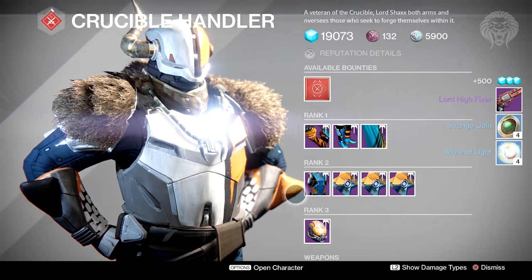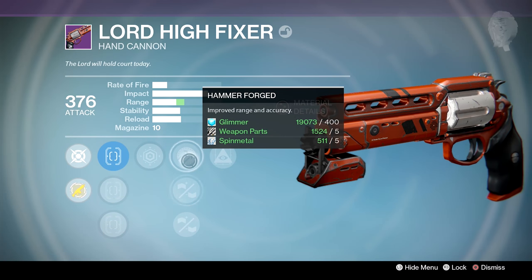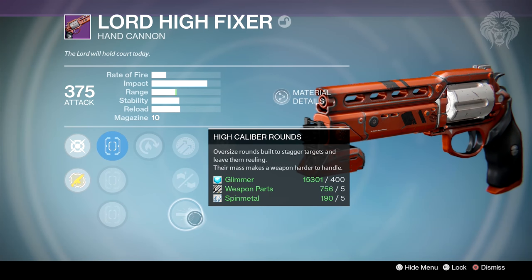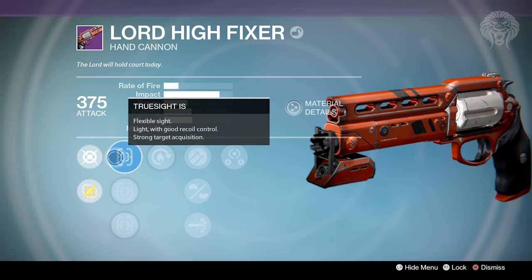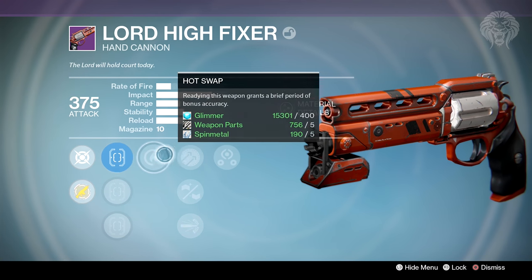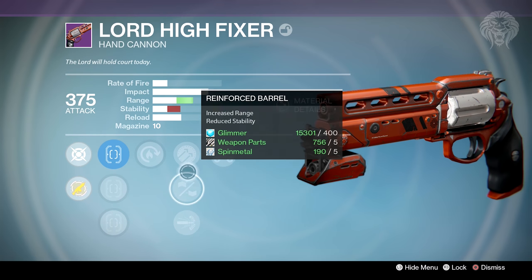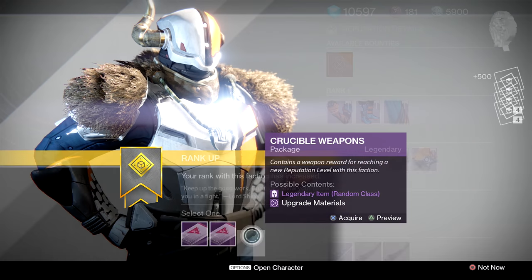Moving on to the crucible packages - the first one I got is a lord high fixer hand cannon, a really cool weapon. This one came with hidden hand but only hammer forged for range, so not too good. I also got another from the next package which came with third eye and reinforced barrel - the best range perk but it takes away from stability, so it's going to kick really high. Not a massive fan of it, it's probably my best lord high fixer so far. I'd really like one with really good range and some other decent perks.